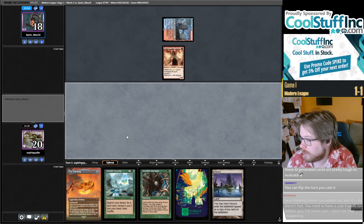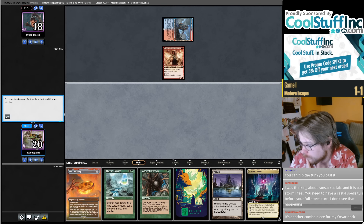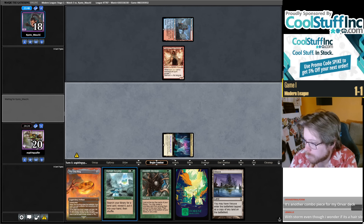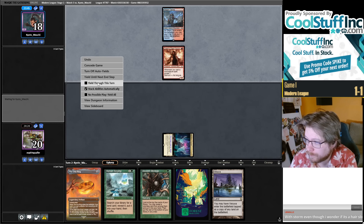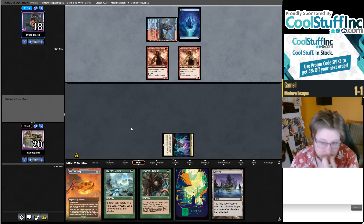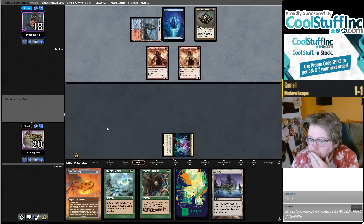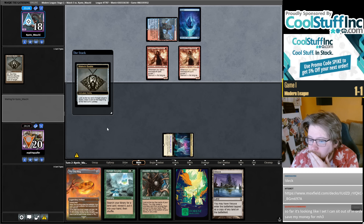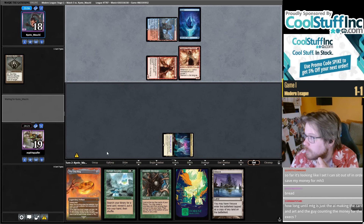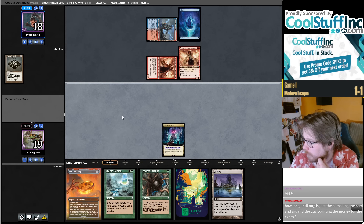I like the Case of the Ransack Lab. Interesting draw — I'm just going to play this turn one for a little bit more info on my card selection spells and the ability to maybe even play Scrying next turn. The storm card — even though I wonder if it's a hair slow — if it was red I would be super excited about it. You have so many turn three kills with it, but it's blue.